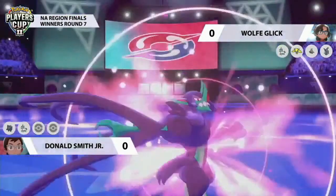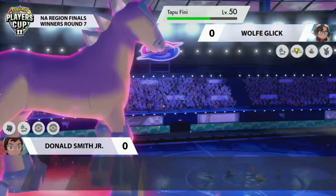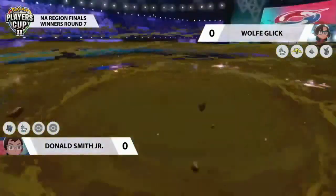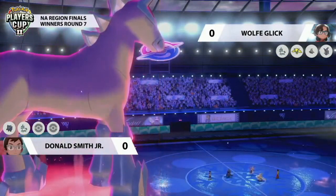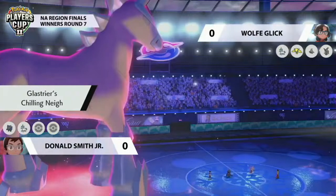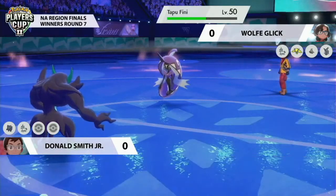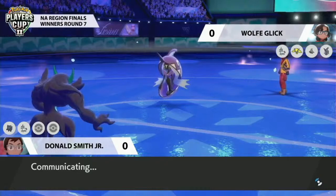Tapu Fini goes for Dazzling Gleam, getting a little split chip damage against both of Donald's Pokemon. It will have to take a Spirit Break however, dropping Special Attack. Unless Dusclops can survive and go for another Haze, that will still be in effect. Dusclops isn't so lucky — Max Quake from Glastrier picks up the KO. Special Defense boosts reset on Donald's side, and Chilling Neigh activates, so Glastrier is going to be even more threatening going into the next turn with its attack boost. However, HP is dwindling on that Glastrier as Dynamax comes to an end — it'll be sitting a little vulnerable outside of Trick Room.